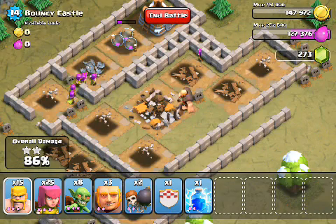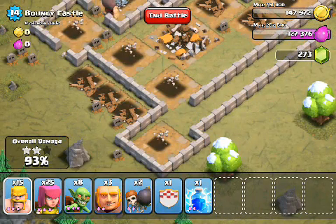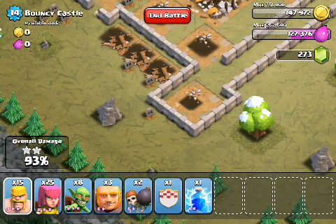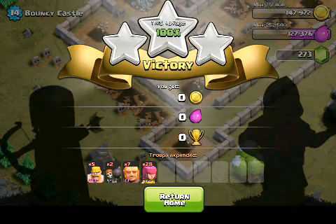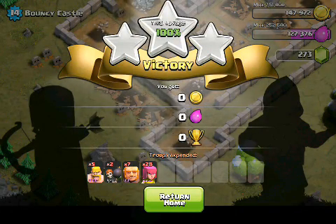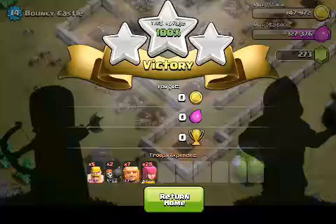Right there you saw me use six giants on the top right, one on the bottom, which distracted both mortars for a good while. Then the archers cleaned up the cannons - the single giant on the bottom never even got through the walls, so the archers on the bottom did just fine. The archers on the top left, only a couple died to the cannon. I deployed five barbarians for distraction, two wallbreakers to destroy the walls, seven giants total, and 28 archers.